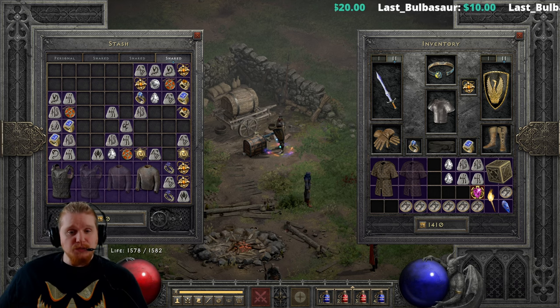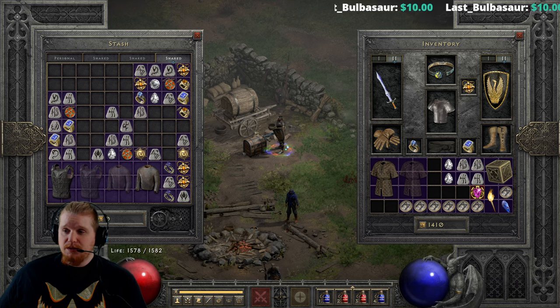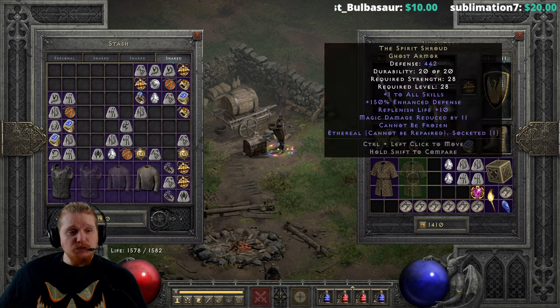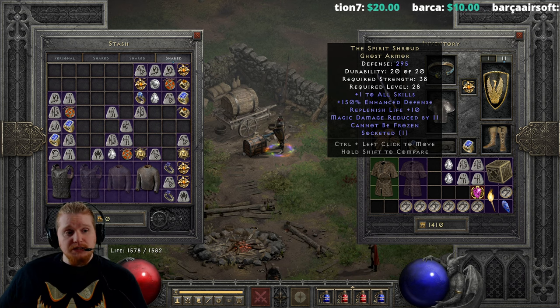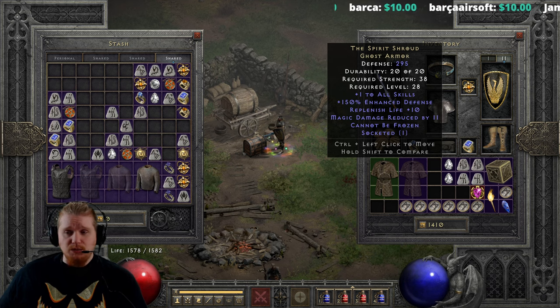Hello, guys and gals, and welcome to another episode of Unique Items. We're not quite finished with all the Uniques, so we've still got some ways to go, and I do plan to do every single one. Today we are going to be looking at the Spirit Shroud Ghost Armor. The Spirit Shroud Ghost Armor is actually a pretty sweet piece of kit that a lot of people overlook in favor of other armors like Durial's Shell. But it does stack up against Durial's Shell quite nicely, and if you follow along with me, I think you'll agree.